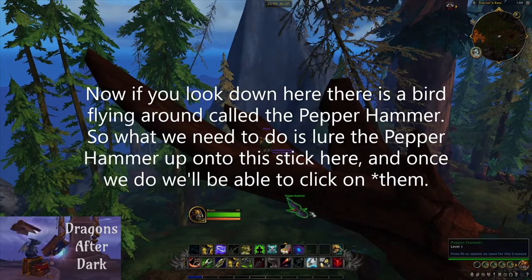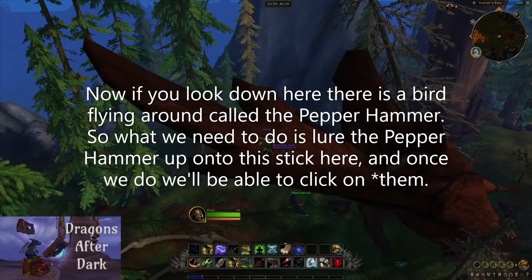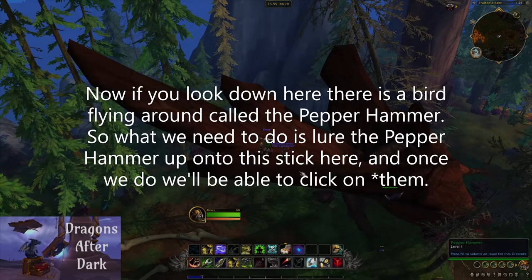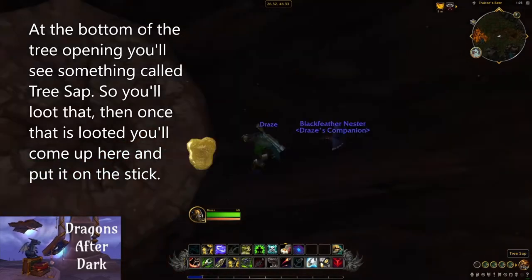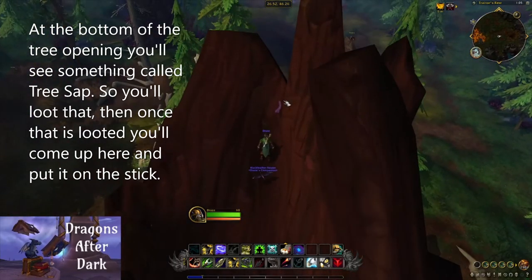Now if you look down here there is a bird flying around called the Pepper Hammer. What we need to do is lure the Pepper Hammer up onto this little stick, and once they do that we'll be able to click on the pet. At the bottom of the tree opening you will see something called tree sap, so you'll loot that.